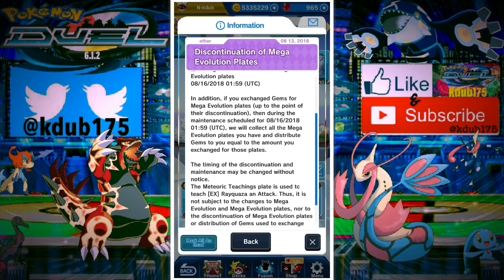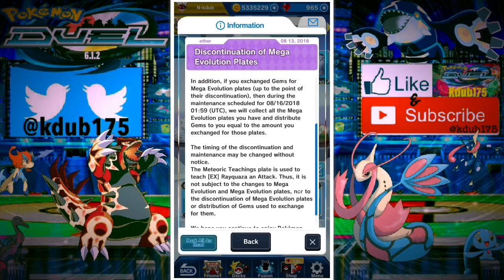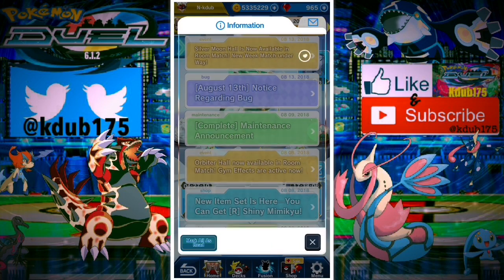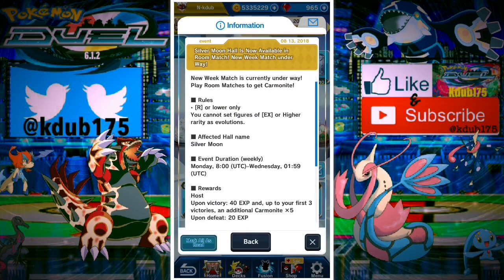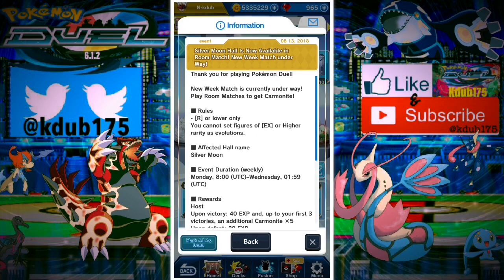All the Mega plates that you've bought — they're going to be removing those from your case on the 16th at 1:59 UTC after the maintenance. And however many gems you spent accumulating all those plates, they're going to reimburse you. I don't know if they'll distinguish full price from half price, but either way we're going to be getting our gems back, which is really, really good. It's going to be a nice little stash of gems to spend on the next banner.